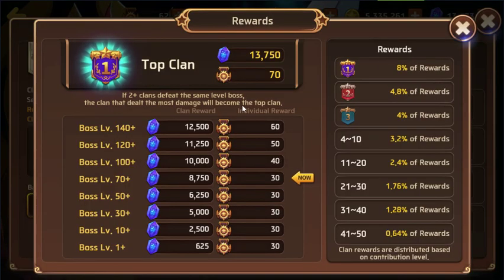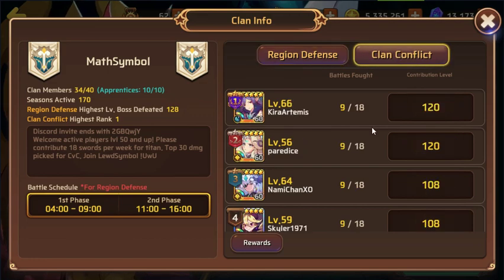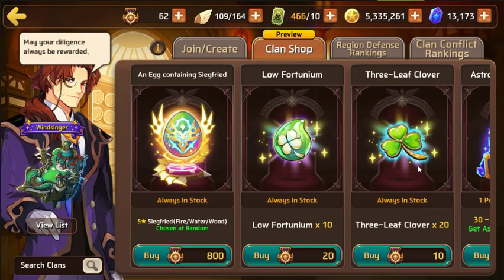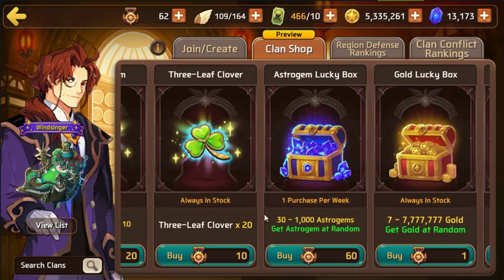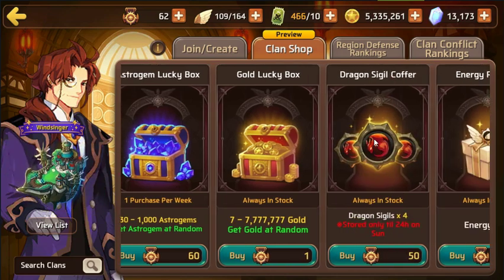Another really good way to get extra astro gems is just by joining a clan, doing at least one titan battle per week, and getting those rewards. Keep in mind you'll be getting at least 9 million gold just from your daily logins and the regular gold dungeon. Another way to get more gold is from the daily ad — you can get between 50,000 and 300,000 gold per roll per day. That amount is totally random so I didn't add it to my list.